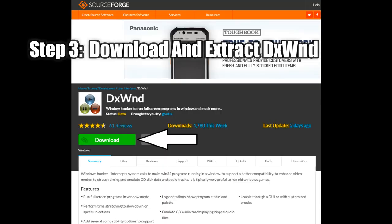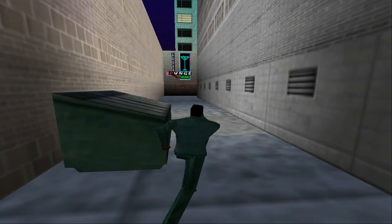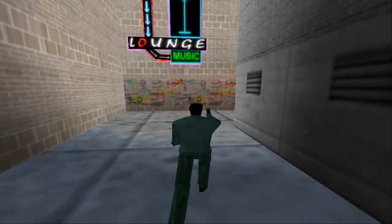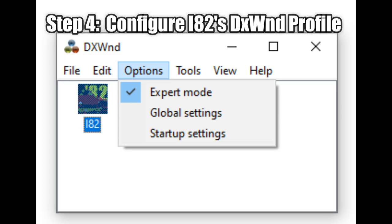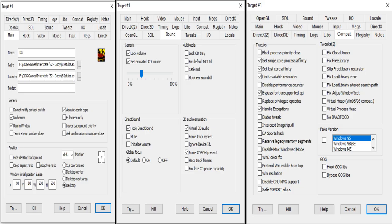Next up, you'll want to download and extract a program called DXWND. It should be noted that this program is in a .rar file, so you will need to install and use WinRAR if you haven't done so before. But once this is done, start up DXWND and go into the Options tab. From here, make sure Expert Mode is checked. Now click on the Edit tab, select Add, and make sure to set up the Main tab, the Compatibility tab, and the Sound tab exactly as shown here.